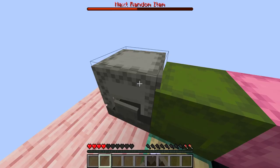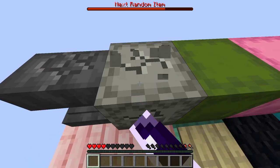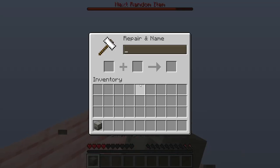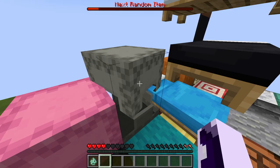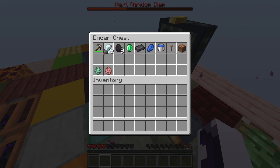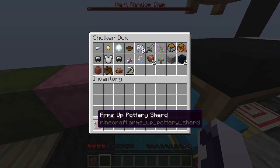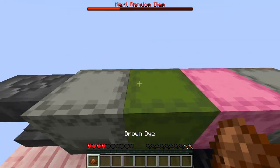Let's save all the glass and put it in the gray shulker box. Do we have the anvil? We do, but we do not have any XP to name things — yeah, you need XP. We got a drowned spawn egg — that could be useful. Spawn eggs will go in here. Tools will go up top, and down here will be blocks and other stuff.